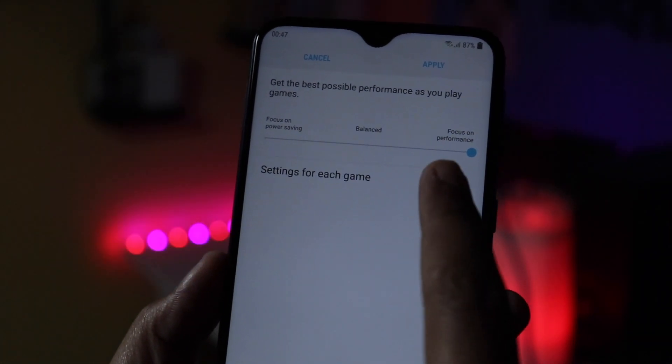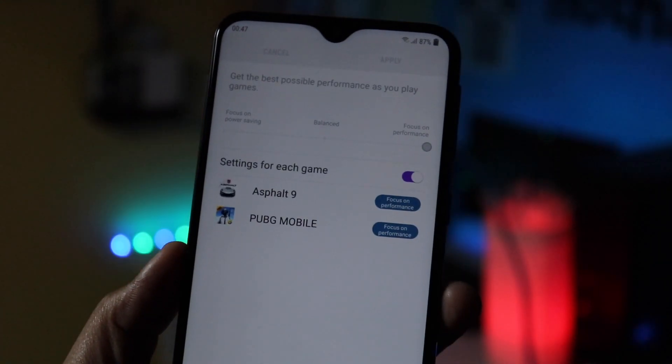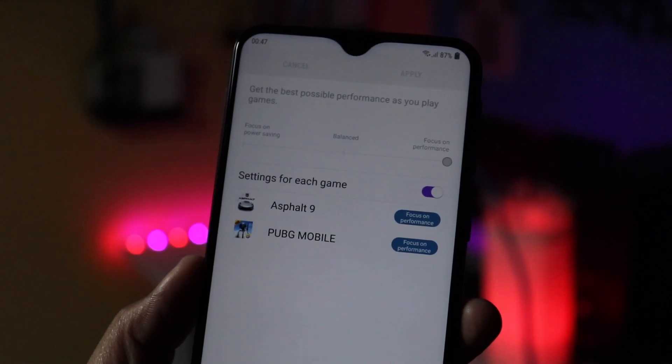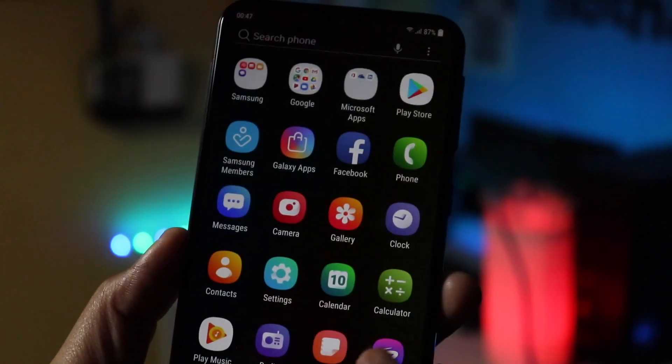If you want balanced performance, you can use the power saving mode. But if you want better performance and like to play PUBG and Asphalt 9 at maximum graphics settings, then definitely turn on the maximum possible performance boost with the Game Launcher.